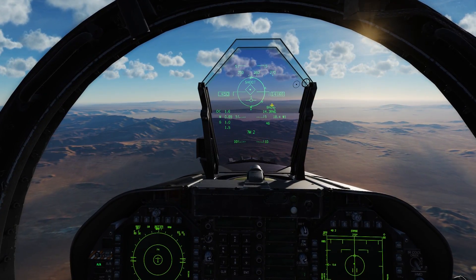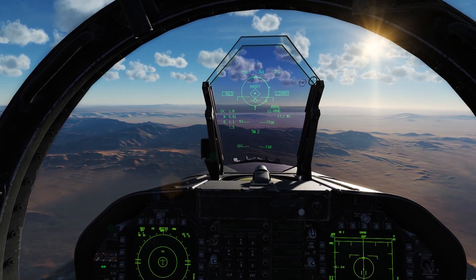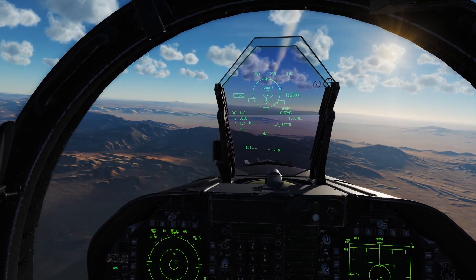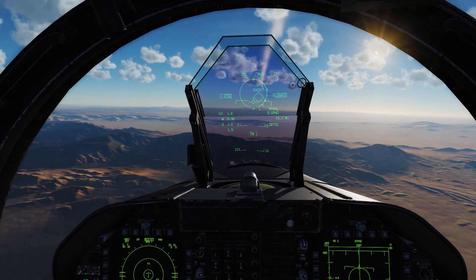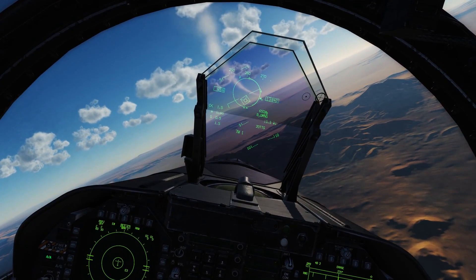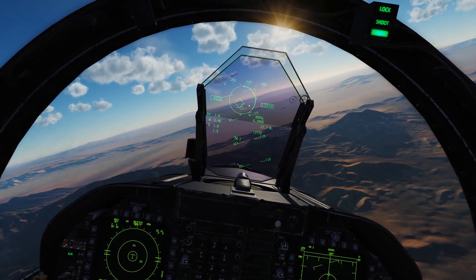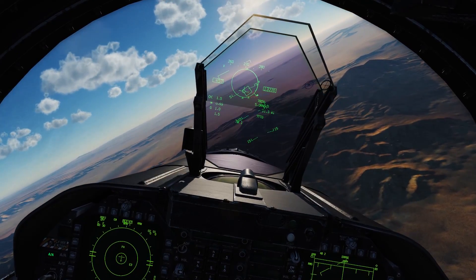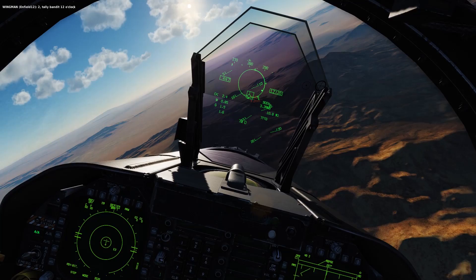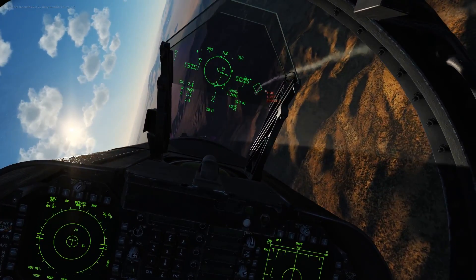As we can see on our HUD, he's about 14 miles. We do have a shoot cue, but in my opinion we're still a bit far out. But to get him on the defensive, we'll go ahead and fire a missile. We'll call over the radio, Fox 1, so that our friendly pilots know we've fired a missile and don't get freaked out when they see a missile streaking off in front of them. We can see our bandit is definitely on the defensive now. The missile missed, so we'll go ahead and fire our second missile — Fox 1. Splash 1 F-4.